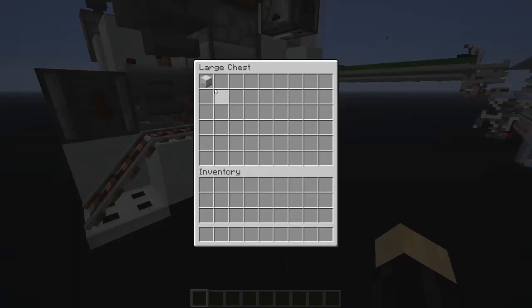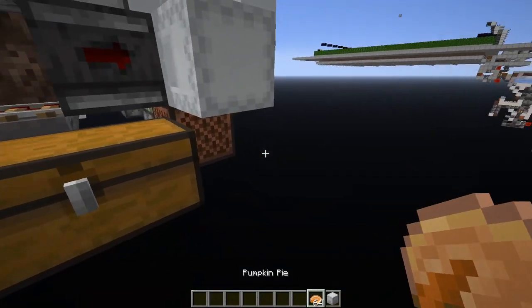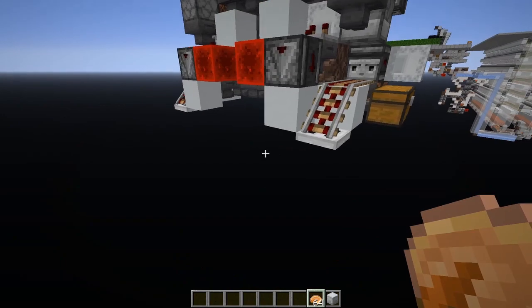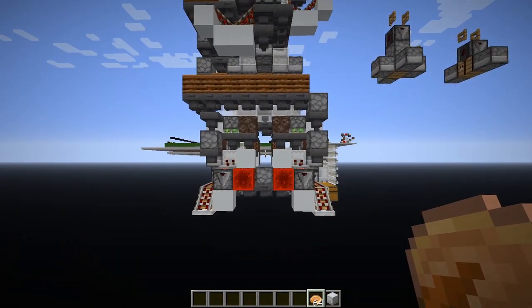So there we have it, pumpkin pie is fresh out of the autocrafter. So if you have a good source of pumpkins and sugar, and also eggs, craftable foods such as pumpkin pie could maybe be a viable food option.